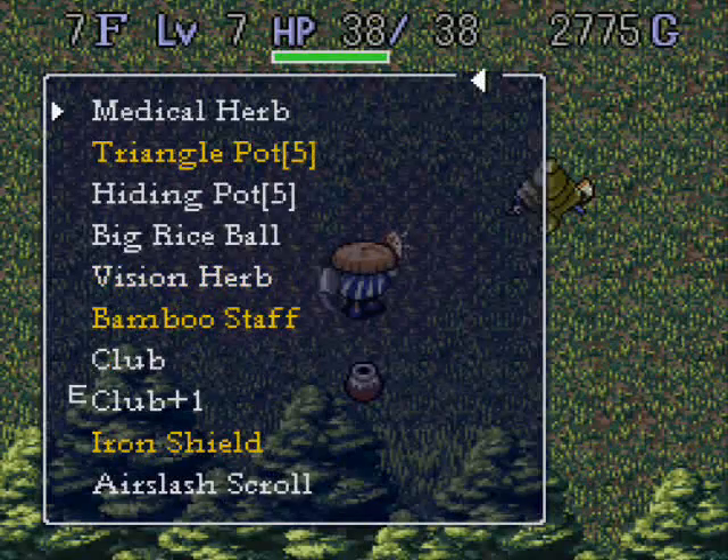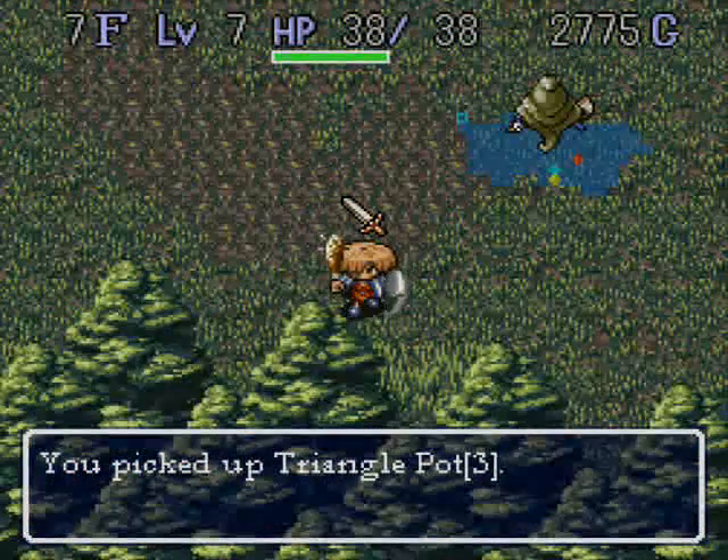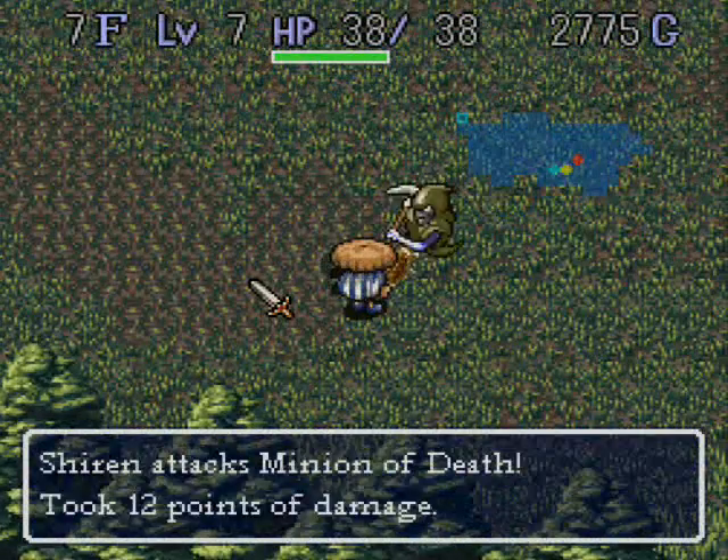I have a bunch of useless stuff, so let's drop off this club. And it's a triangle pot — that might be a back pot, but I'm not certain.